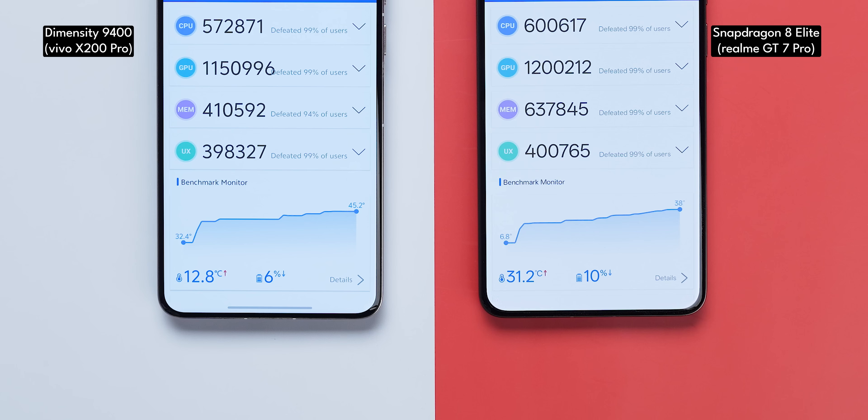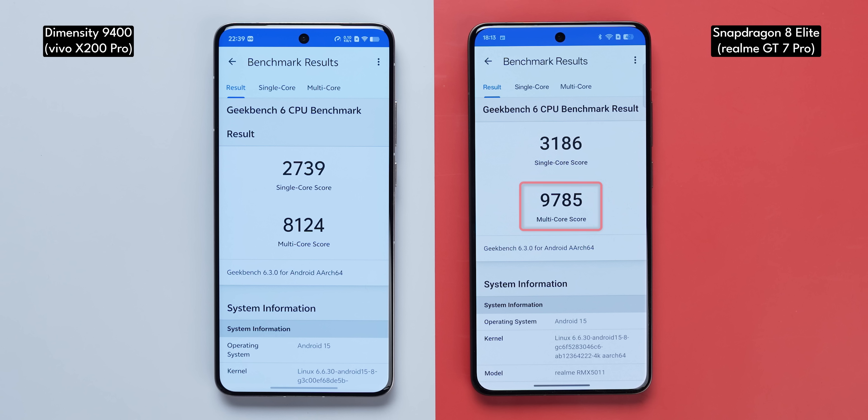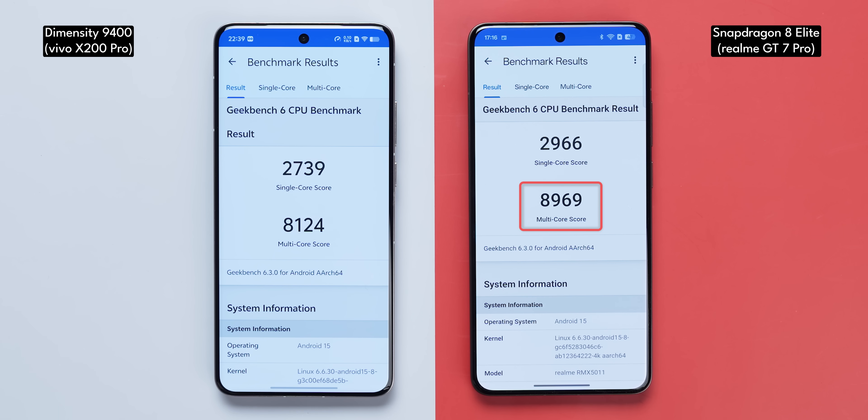Now let me reveal the twist: when I started the test, the phone was at 6 degrees Celsius. The same is true for Geekbench — when I got the multi-core score of 9,785, the phone was about 16–17 degrees. In normal ambient room temperatures, the multi-core score drops below 9,000 points, which is still higher than the Dimensity 9400. But if you're running in ambient room temperatures in a country like India, you're not going to get the absolute best performance on the Snapdragon 8 Elite.